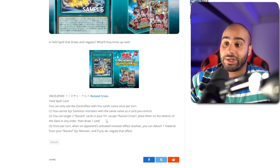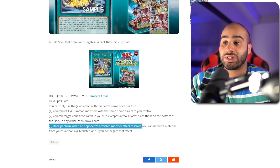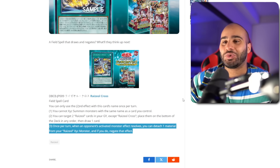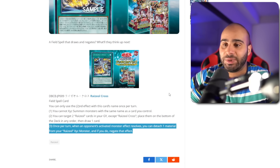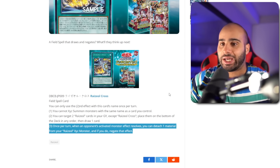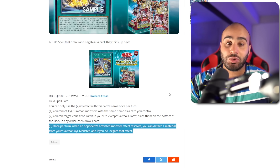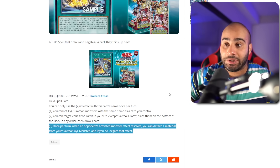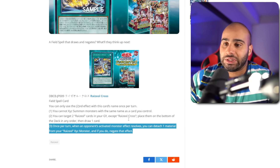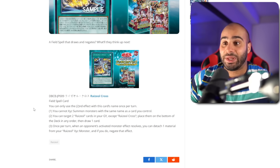So far, so good — but it gets even better. Once per turn, when an opponent's activated monster effect resolves from any location, you can detach one material from your Raziel Xyz monster and negate that effect. You can negate Nibiru, you can negate a lot of things. It also diversifies your interruptions so that instead of just losing to one Dark Ruler, now you've got an interruption as a field spell, your Chop card, and some potential hand traps. Honestly, all I've got to say is fantastic card. Remarkable. I don't have anything bad to say about this card.